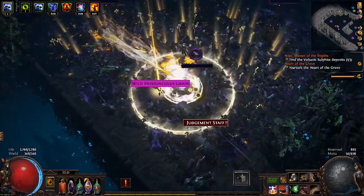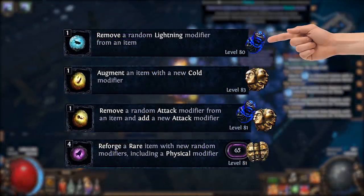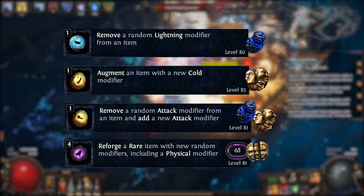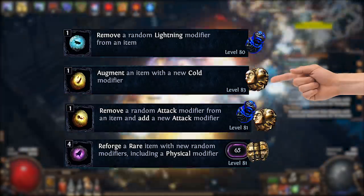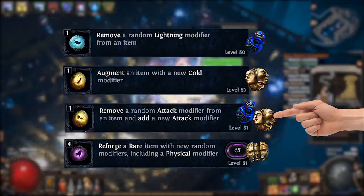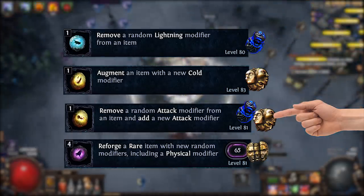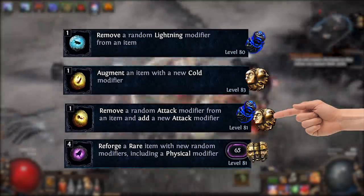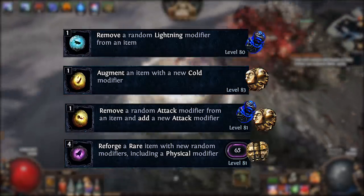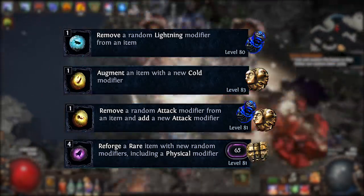Then you will need to know in which ways you can change these modifiers. We will mostly focus on three types of changes. There is remove a certain type of modifier — for example, remove a physical modifier — which lets you get rid of an annoying modifier you do not want. There is augment a certain type of modifier, which adds a modifier of that type, so augment fire can add a fire resist. Then there is a combined remove and add of the same type, such as remove a life mod and add back on a new life mod. This is great for re-rolling a modifier to higher tiers. But be careful: there is also remove a non-life modifier and add a life mod, which is less specific and can remove any mod, often ruining an item if confused with the previous craft.